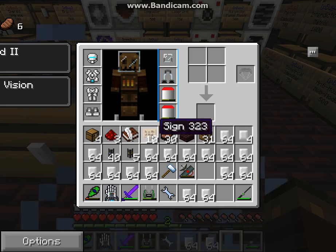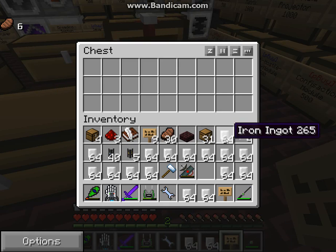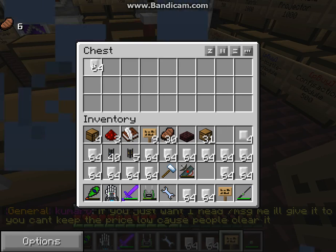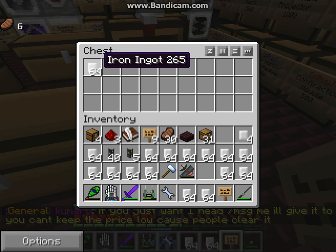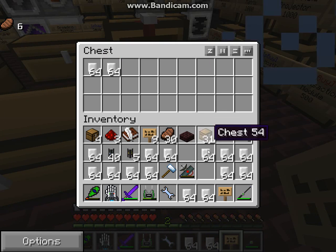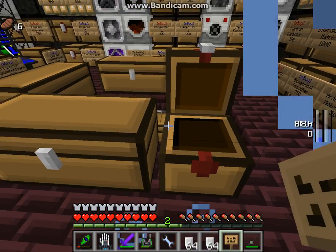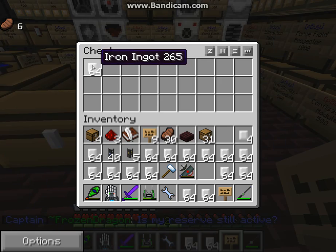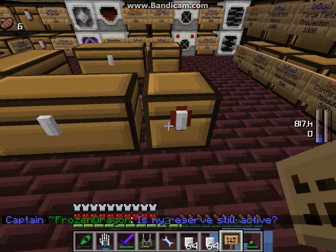First, you can use a chest or a trap chest — both work. You have to put the trading good into the upper left corner, and only the amount you want to sell per click. If you put more in and then make the sign, it will sell three stacks instead of one. We want to sell one stack at a time, so just put one stack in when you make the sign.